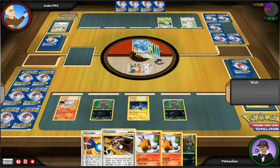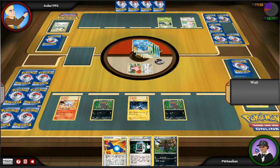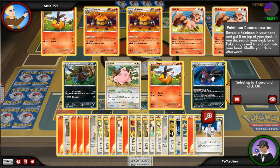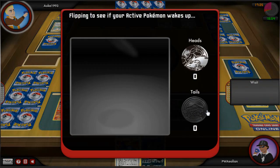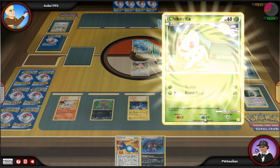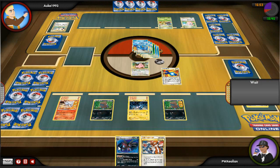Kindra goes for an attack on my Reshiram — basically trying to make sure I can't use my Zekrom, which is probably one of his biggest weaknesses. I do get a Pokemon Communication, so I can P-Com out my Zweilous, get a Hydreigon, shove Hydreigon onto the bench with Rare Candy, and hopefully next turn Cleffa wakes up. Unfortunately he actually wakes up one turn too soon, which is really bad — he can easily get another prize card.